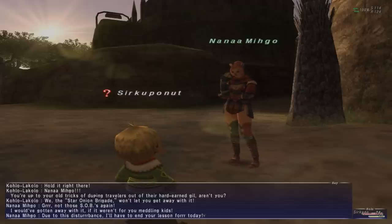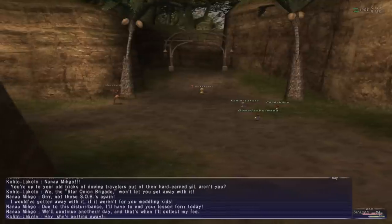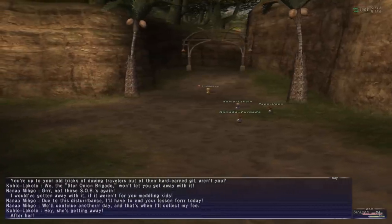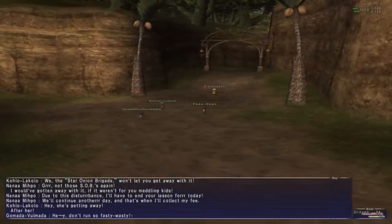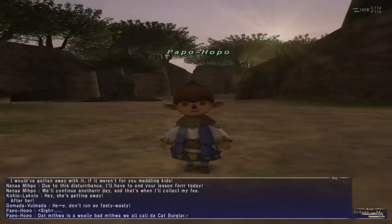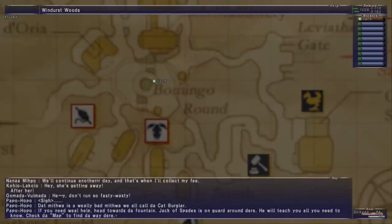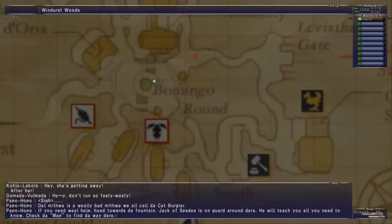Due to the disturbance, I'll have to end your lesson for today. We'll continue another day and that's when I'll collect my fee. She's running away - after her! Hey, don't run so fasty-wasty. That Mithra was a really bad Mithra. We'll call her the Cat Burglar. If you need real help, head towards the fountain. Jack of Spades is on guard around there - he will teach you all you need to know.